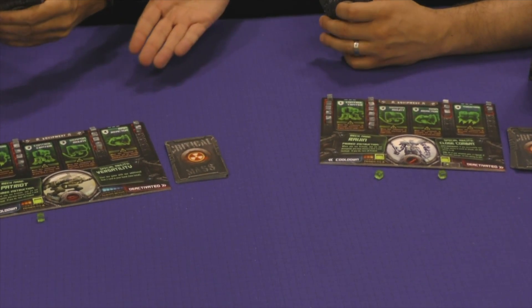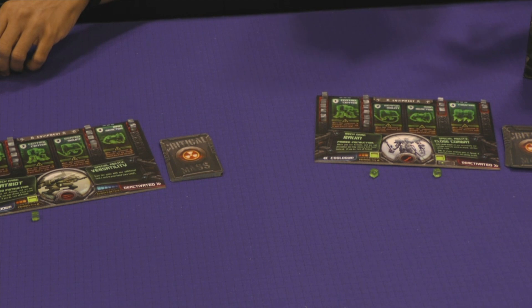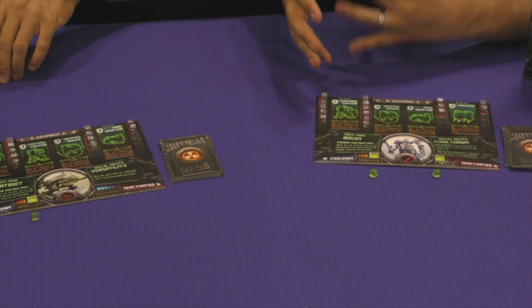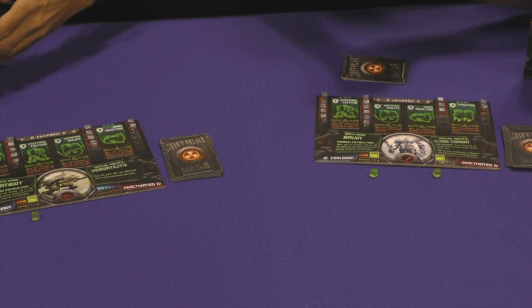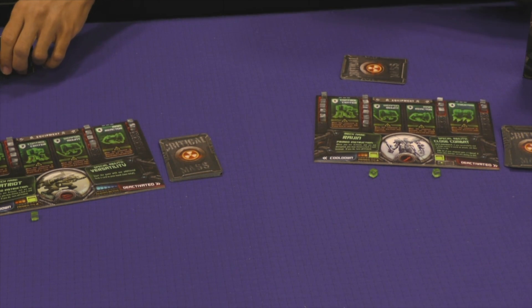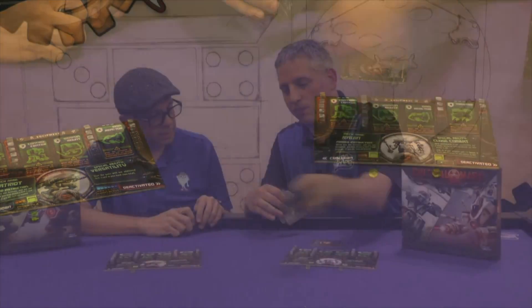I have Patriot, the U.S. type mech assembled in the Detroit auto factories, and Raijin, a mech coming from the Far East, themed more in the Japanese setting. Patriot's rundown: I have more guns, more missiles, and versatility - its special ability lets you start the game with one additional tech two card in your hand.